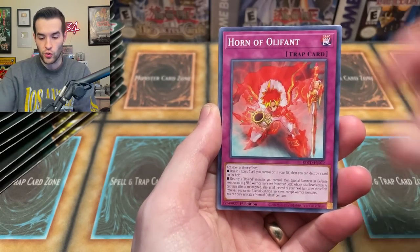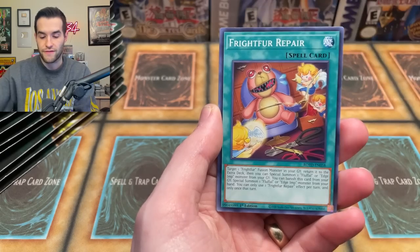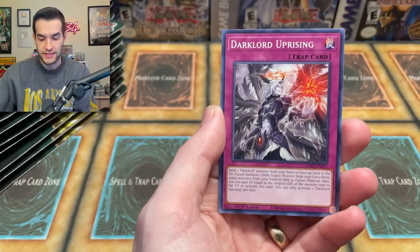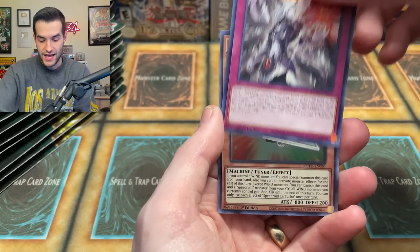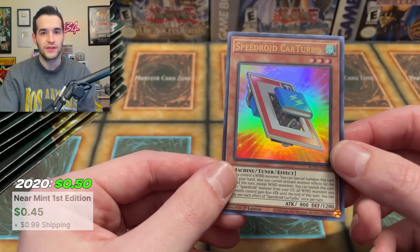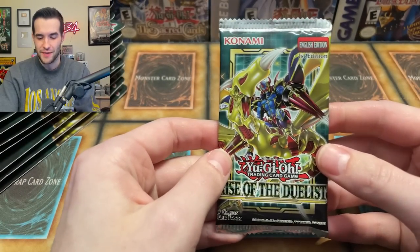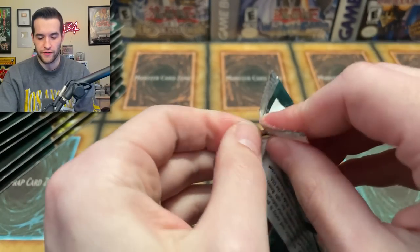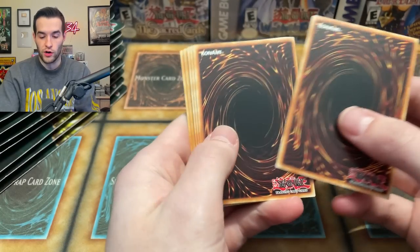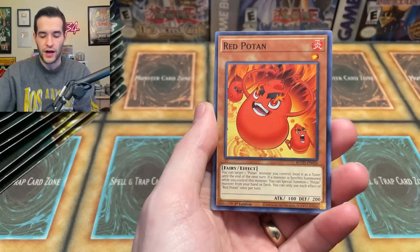Speedroids — people like roids. It's an anime archetype but I really don't know anyone who is a huge roid fan. So that's three ultras, no secrets — kind of like box ratio so far. We got Red Potent, Edge Imp Scythe, Vespinado, Dogmatica Encounter, Gaia the Magical Knight — a very cool super rare, but certainly not going to have any value. Gaia has not been playable literally ever — it's a two-tribute 2300 ATK monster. Only Yami Yugi could use it because he could throw it down without tributing.